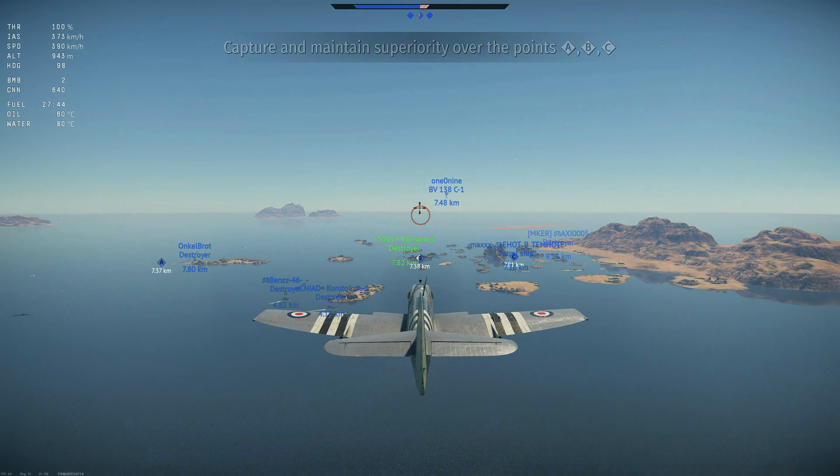Here we go — finally I decide which target to go for. I also align for rockets and a bomb run if possible. We're going for this Italian destroyer at the cap. Let's release the rockets. I'm out, but I can still drop the bombs. And we get the kill.